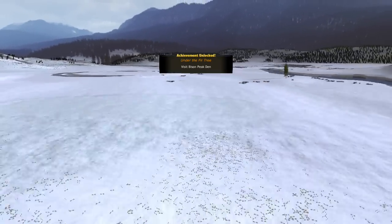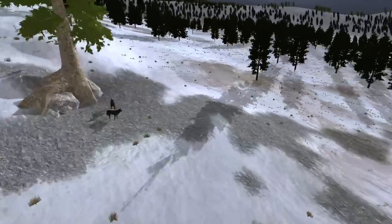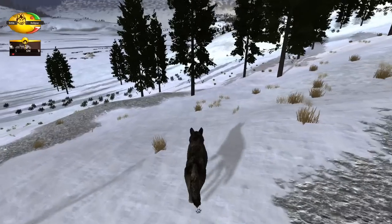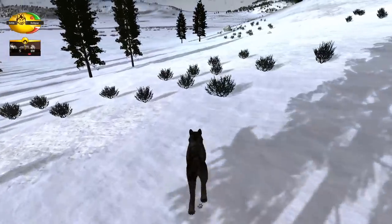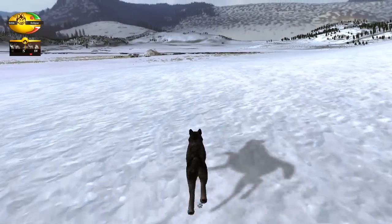I really want to find that boot now. Survival of the Pack — and now it is time to pass on our genetics. Achievement unlocked: Under the Fir Tree! We're at the Bison Peak den right now, because that's when we were deciding on picking a den. We unlocked our first achievement! All right, Twilight, we've got a lot to do. We're looking for a den and this time I'm thinking we might pick the Aspen Heights den. Let's go hunting, Twilight!